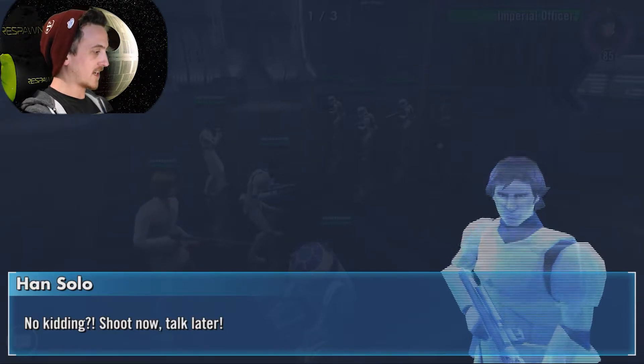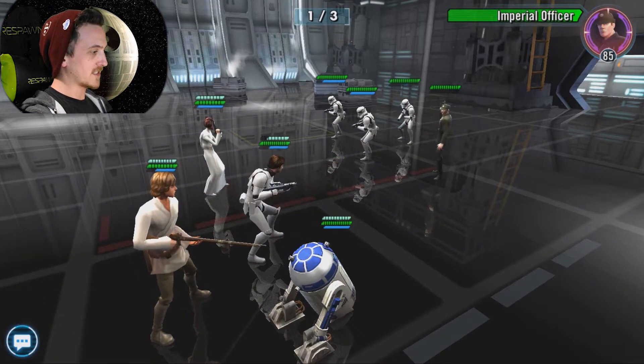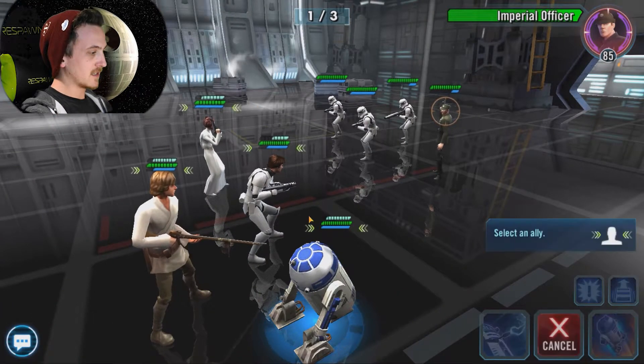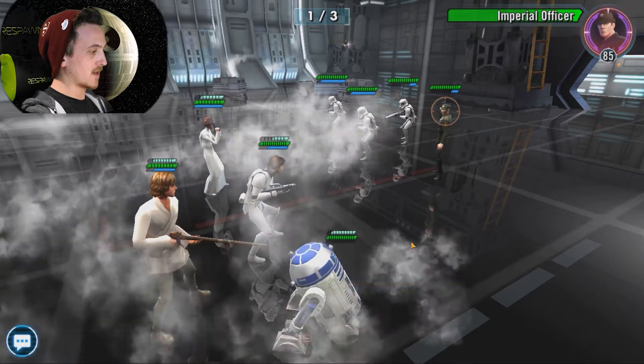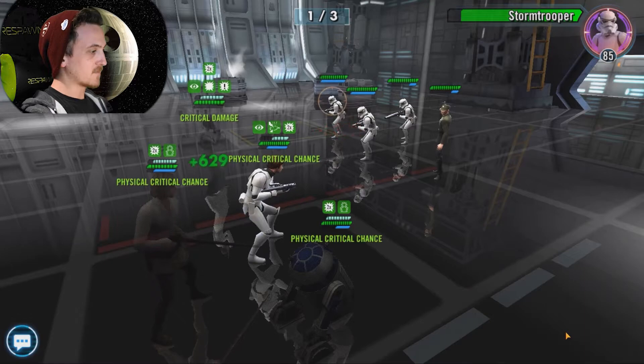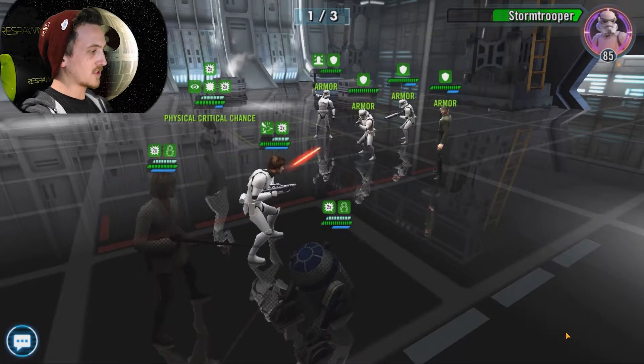More Stormtroopers! No kidding. Let's start with a Smokescreen — we'll put the evasion onto Han, and then we're gonna stealth up with Leia again and just start wailing on these Stormtroopers.